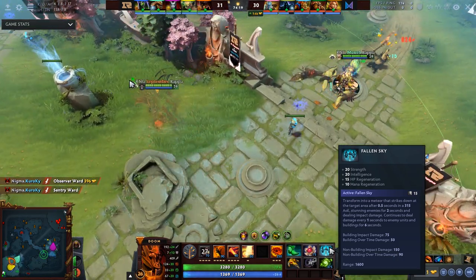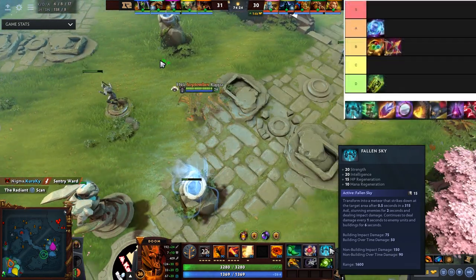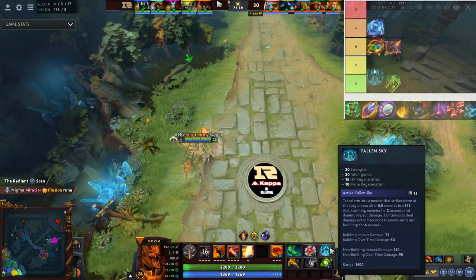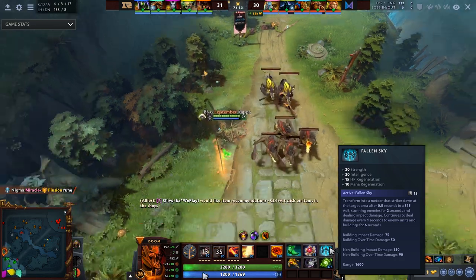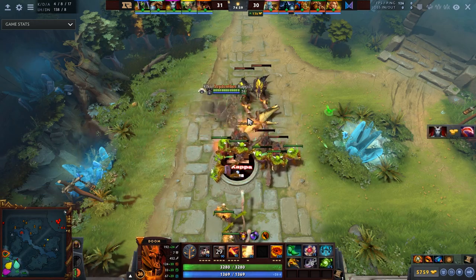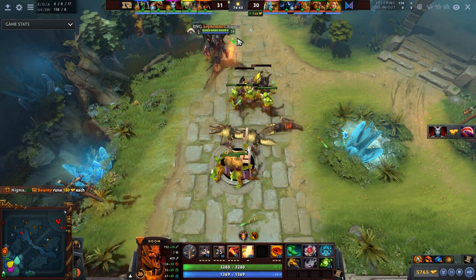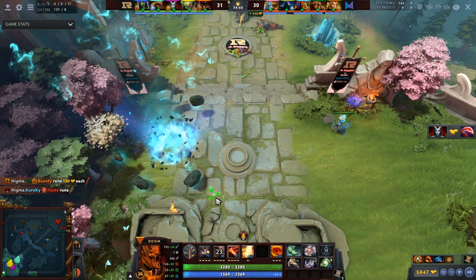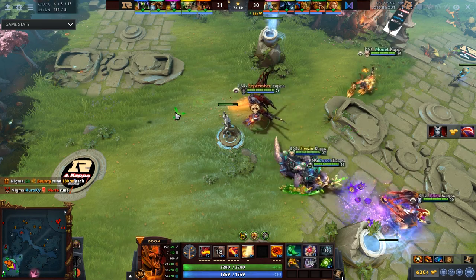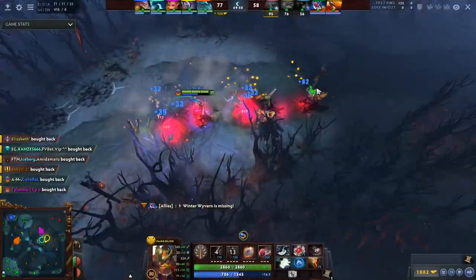Fallen Sky has 20 strength for stats. It apparently takes you out of the map — which can be useful for disengaging — but it also makes you use your Blink Dagger as a slot, which is bizarre. Do you really want to do that? I don't know. I'm putting it as D tier.